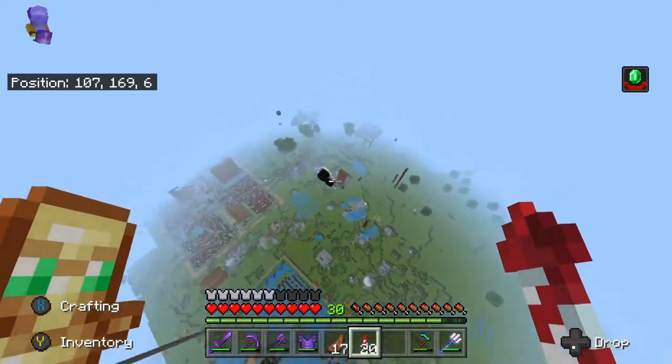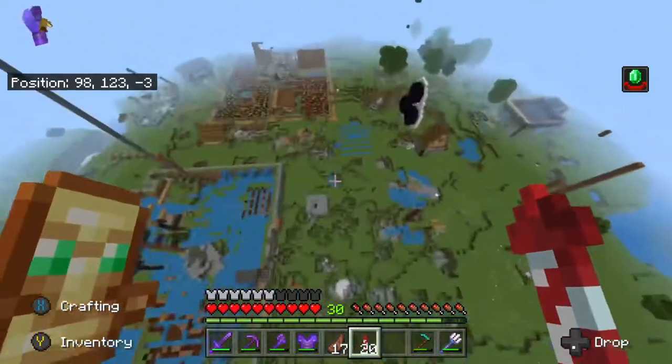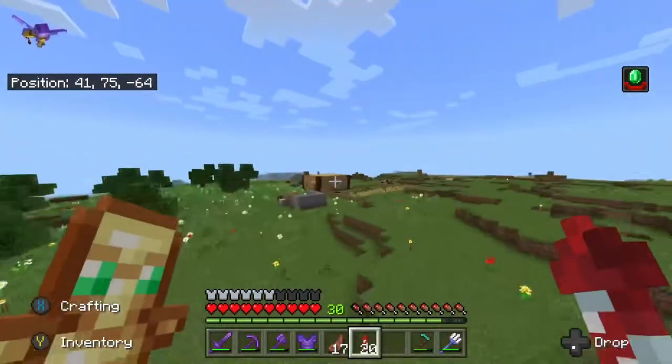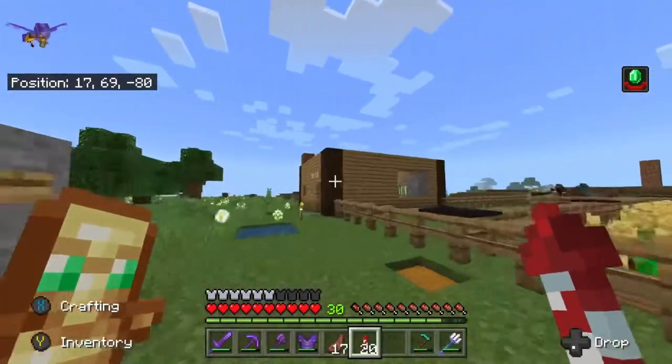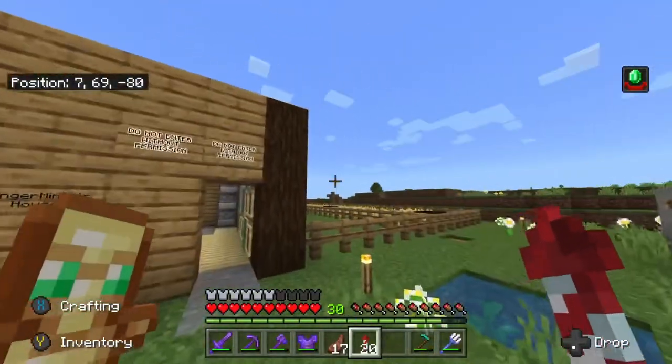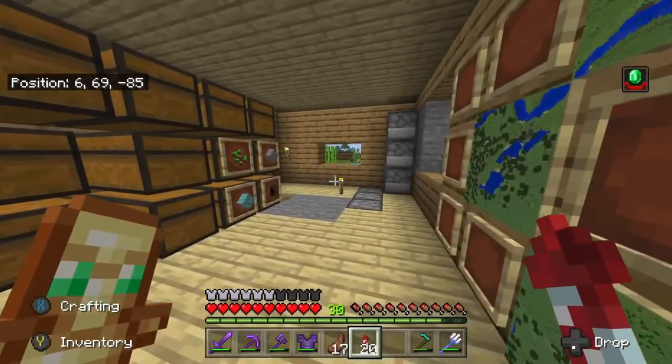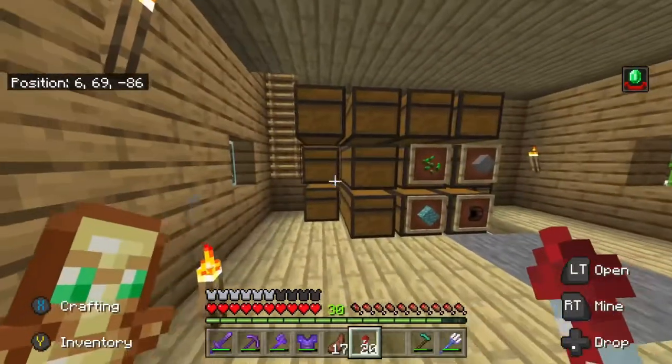This is the main spawn area. As you can see, we have a lot of trouble with creepers and keeping them away, but we've repaired this part. This is Avenger Miner's house — it was previously Cracked Pug's house, but after Cracked Pugs moved out, Avenger Miner took it. Overall it looks pretty nice.